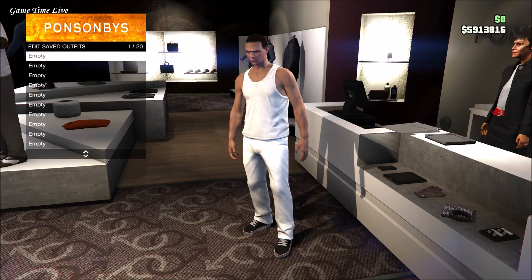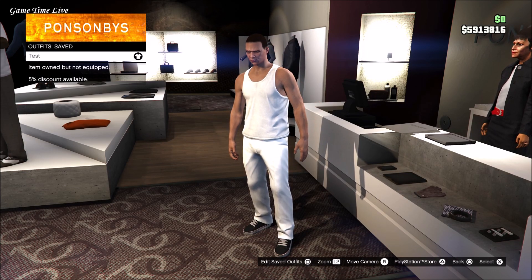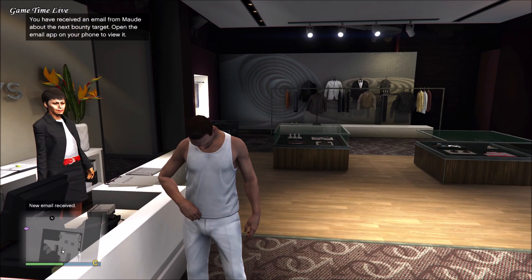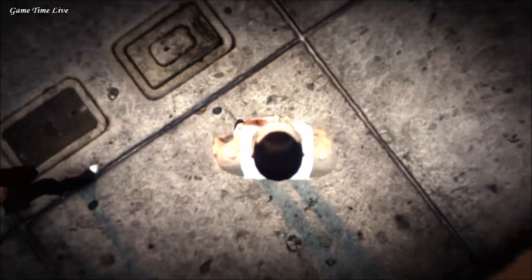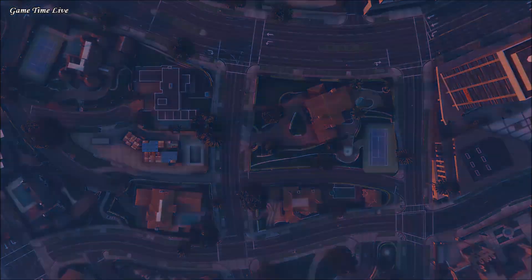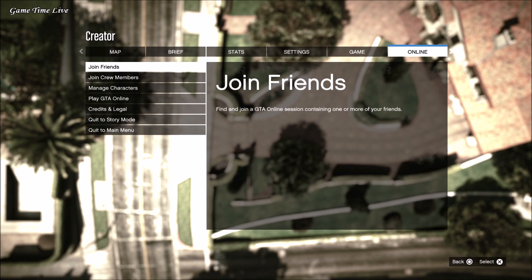After you've created your outfits, back out and open up your interaction menu and hit easy way out. Then open up your pause menu, go to the online tab, and go over to creator mode. In here go to create a race, then press tutorial, and accept the alert you get. After that you can immediately open up the pause menu, go to online, and go back to the manage character screen.